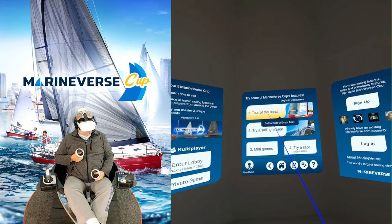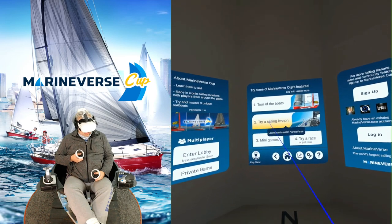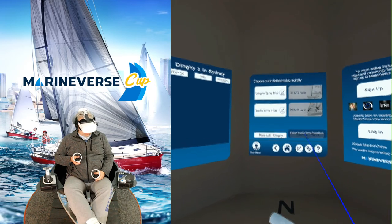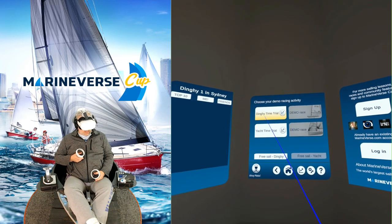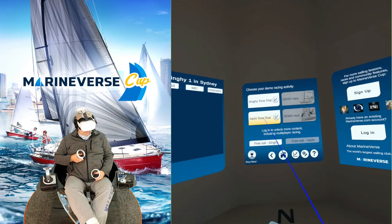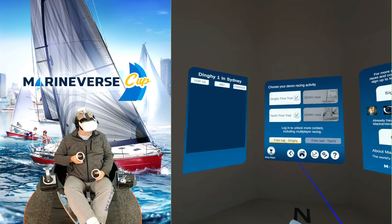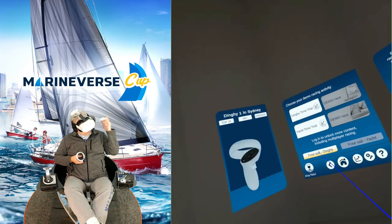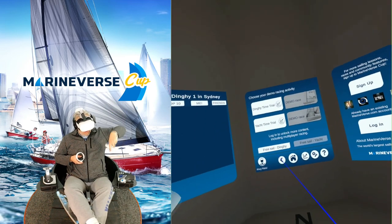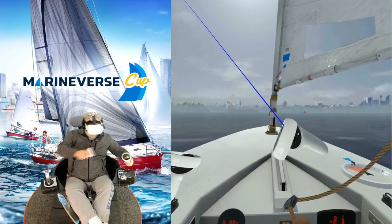We can do a tour of the boats, a sailing lesson, try a race, or just relax. We've got the dinghy time trial, the yacht time trial, or we can free sail the dinghy. I think we'll start with the dinghy — let's just free sail and see if it works with the Yaw. Let's go!